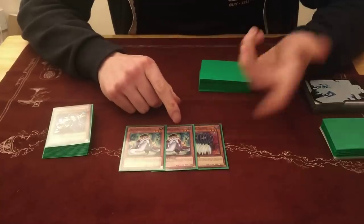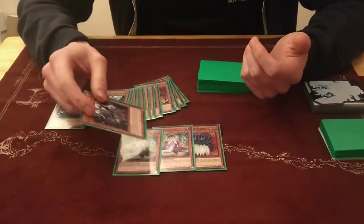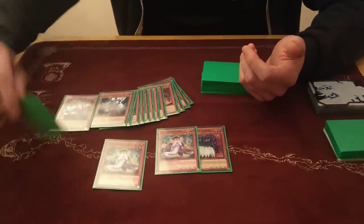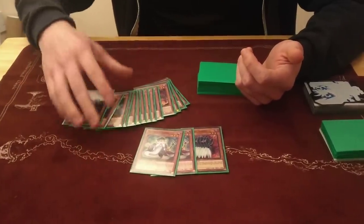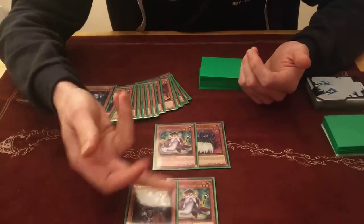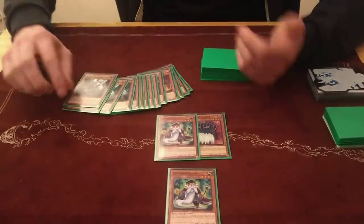So you can send the Sabres with your Mathematician, put something back on top of your deck that you want to mill for the Sabres, and then mill the 3 and you'll hit the card that you just put back. This is like opening a Rhino Warrior and a Burning Abyss monster, but the Mathematician is a more versatile effect.